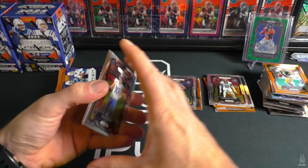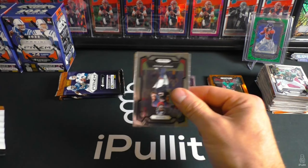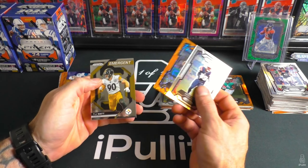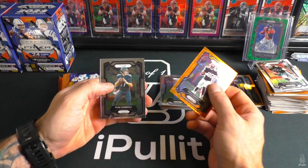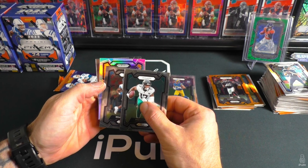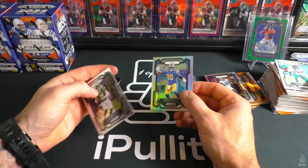Box four here we go — I would assume that was going to be our best box. Jags rookie Tank and Jason Kelce. Keon White, Panthers Miles Sanders and TJ Watt. Orange — Falcons rookie Bijan? Nope — Zach Harrison and Ryan Tannehill. Bijan would've been nice there. Here's our silver — upside down — got Brian Branch rookie! Oh Rams, Aaron Donald, and Zach Wilson.